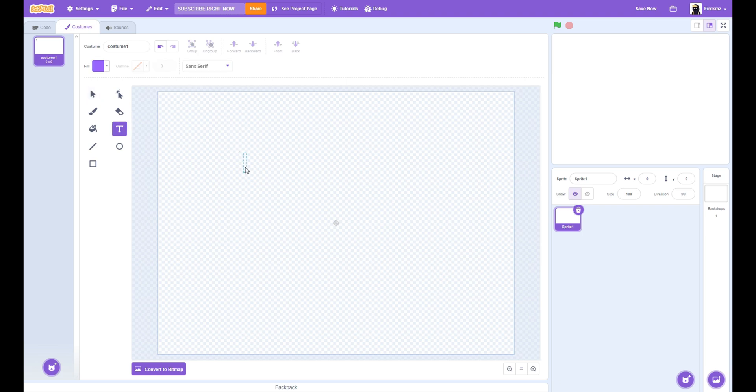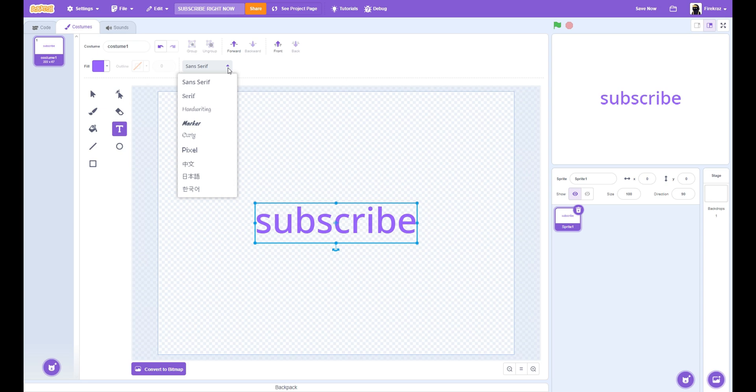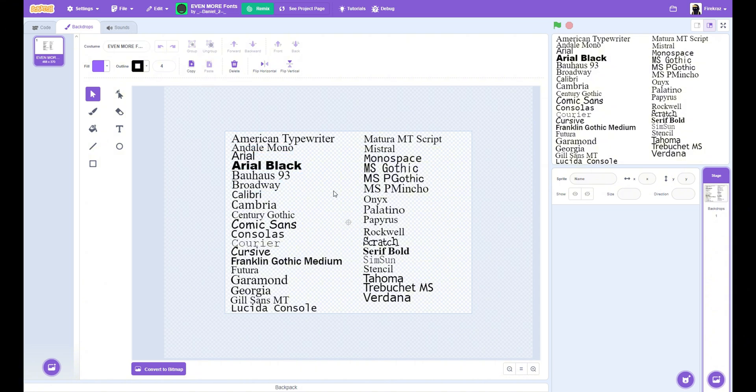Have you ever wanted more Scratch fonts? All of the ones they have are good, but not even that good. Usually I just use a website for cool text, but here's a way to get cool fonts without having to download any pictures or anything. Go to the link in the description — it's called Even More Fonts. If you go to the costumes and see all of the texts there, you can actually type in them. It works with all of the other ones as well, so every font works, and you can just copy the text and add it into your other projects.